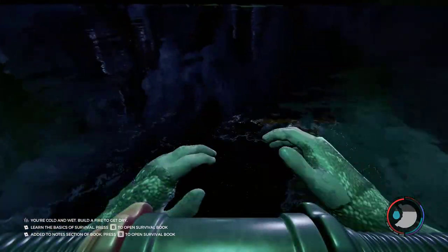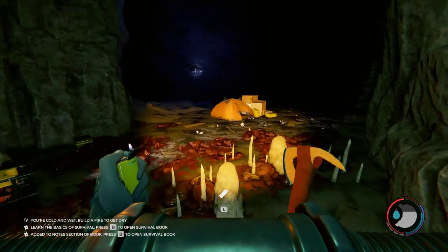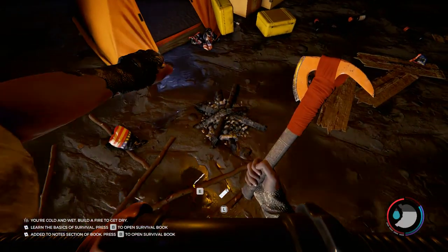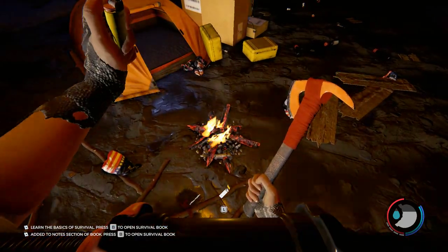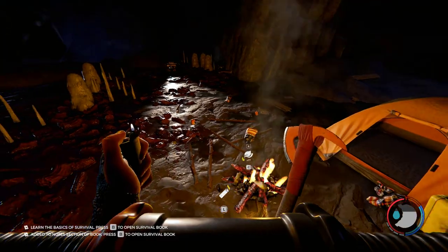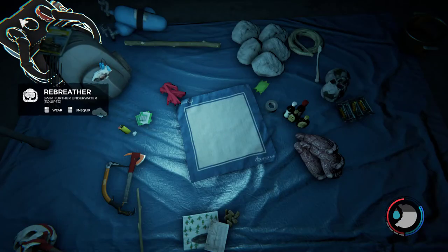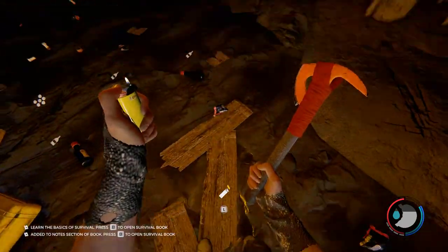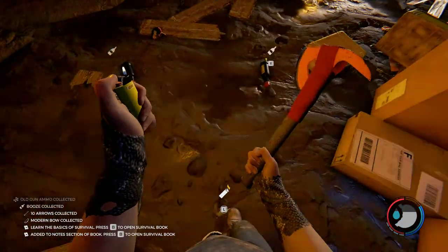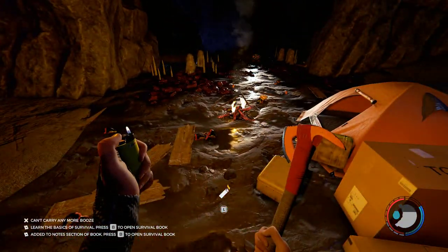Once you swim through that, you're going to jump up and be greeted by this campsite. I'm going to light the fire to get more lighting. From here, you're done. Right over here on the boxes is the compound bow — well, modern bow, but in real life it would be the compound bow.